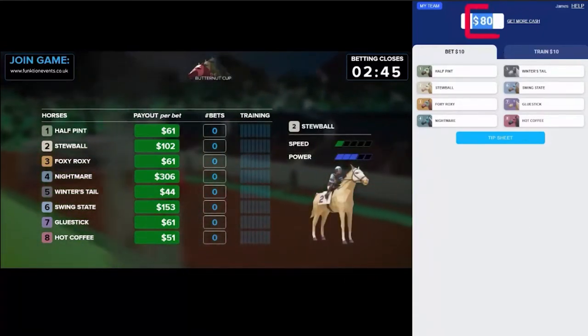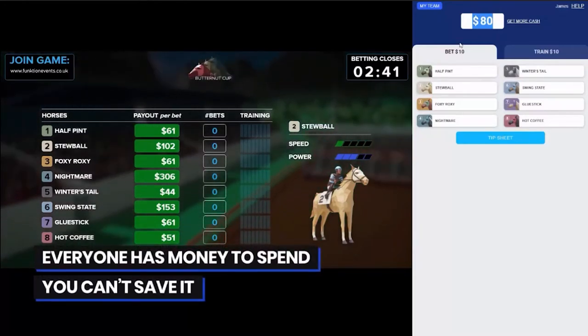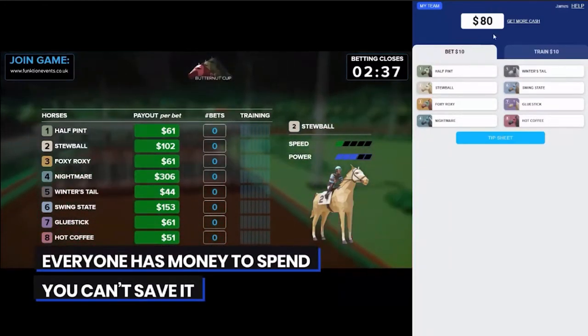On the right-hand top corner of the screen, you'll see how much money you have left in that round. Everybody has money, and you can't save it between rounds, so spend it each race.